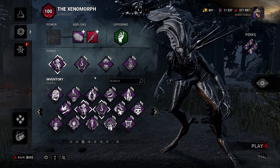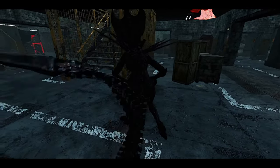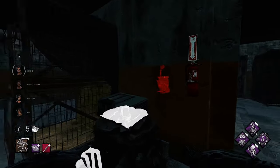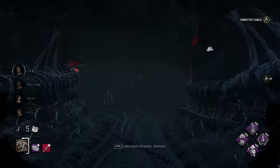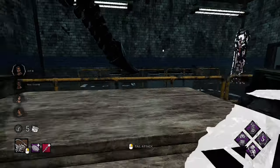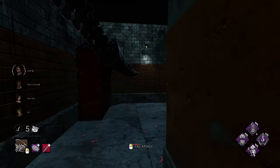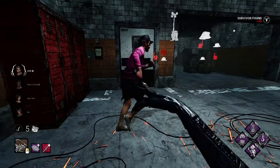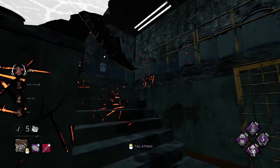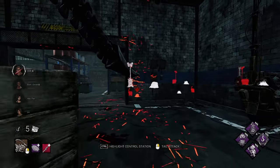Alright, we got The Game map with Xenomorph running Furtive Chase, Friends to the End, Deadlock, and Pain Resonance. The Game is one of Xenomorph's worst maps but also one of their best in terms of tail rotation. Station placement is pretty bad on this map, and a lot of the top floor loops are pretty awful for survivors — though there are a few that are pretty good.